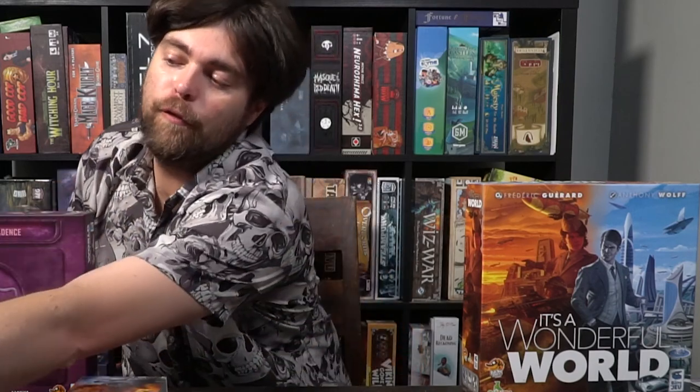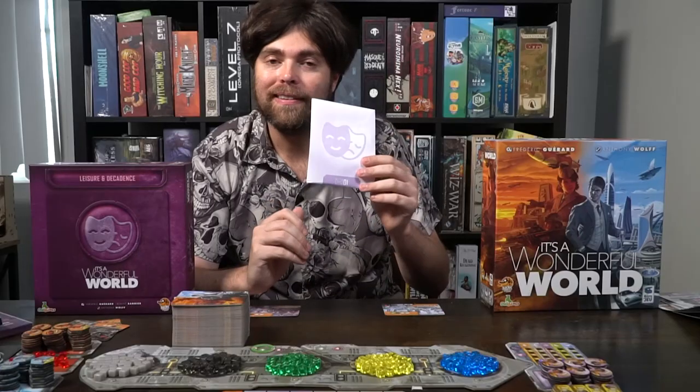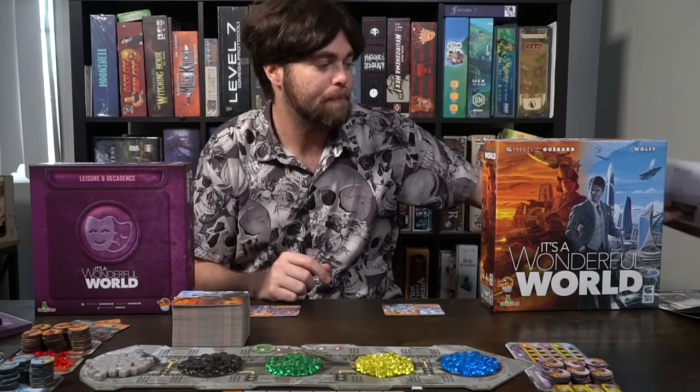Playing It's a Wonderful World: the Leisure and Decadence expansion is quite simple. After you set up the main base game, you're then going to go ahead and take the first envelope from the expansion and open it up. You will also include, based on the rules, any cards that you need to include into the main game deck. This expansion booklet is going to include a portion of the campaign you're playing. You'll take a look at what's inside — which is typically going to be one of these secret boxes — and it will indicate what you're going to be adding to the game, whether it be a single card or a full portion of the game. In this case I have this culture board with the culture tokens, the markers, and the multipliers, and then you simply set the game up and play it as normal.